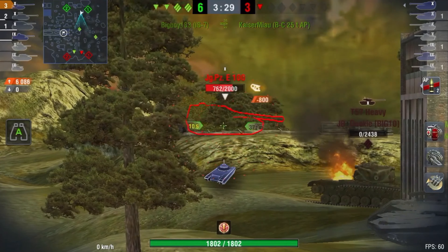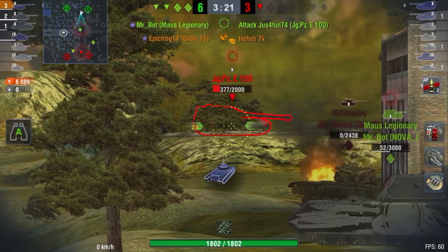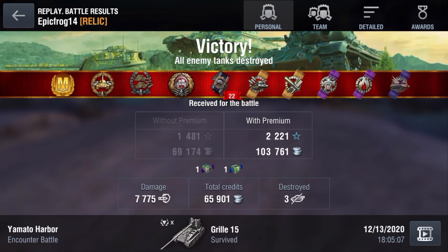Now it's down to just the Jagdpanzer left. To summarize what you should do to succeed: stay mid to backline unless you think your team can hold well and you can deal with the tanks on that flank — then you can play midline or potentially even close to frontline. But most of the time you want a camo net and to be shooting from the back. Make sure when you are shooting at the enemy, you are not risking your health and that the enemies are distracted.